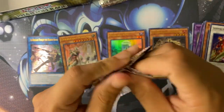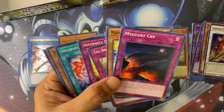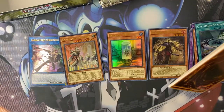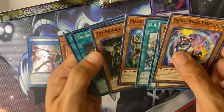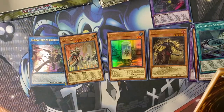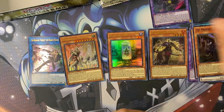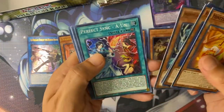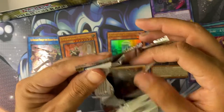The upcoming set Dawn of Majesty comes out in August and is going to have more synchro support for Stardust. After that we have Burst of Destiny. I'm really excited for these two upcoming sets because these past sets have not been great — we had Lightning Overdrive, Blazing Vortex — they're not that great. Phantom Rage was a little bit better but still wasn't great. So yeah, there's two new sets coming up that I'm excited for.